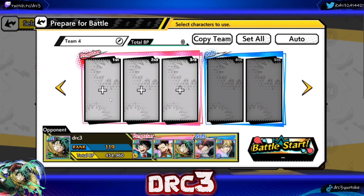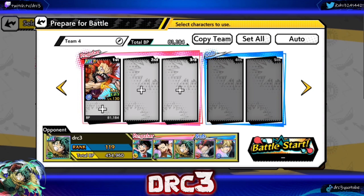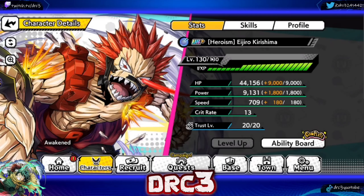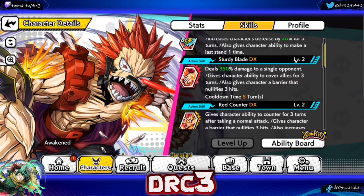We are starting from scratch. The character I want to use is this Kirishima. The reason I want to specifically design a team around him is because I recently got him to level 130, and barriers are not the greatest, so I want to see if I can actually make this character usable. His Puzzles Remove deals 650% damage to a single opponent, increases his defense by 20%, and gives him the ability to make a last stand. All that is solid.